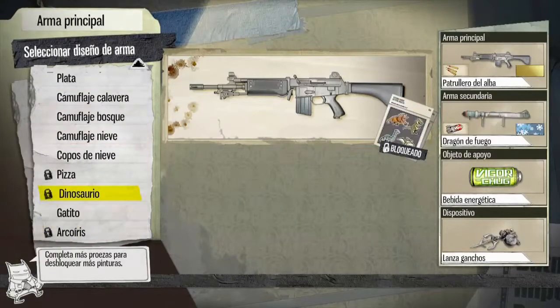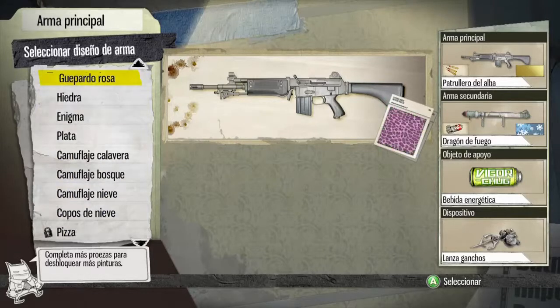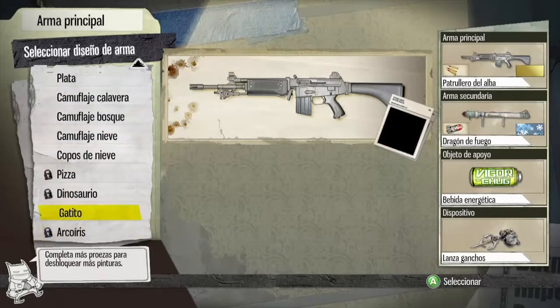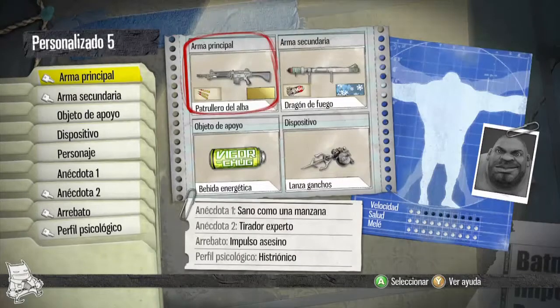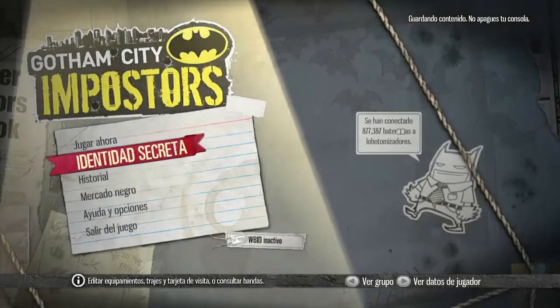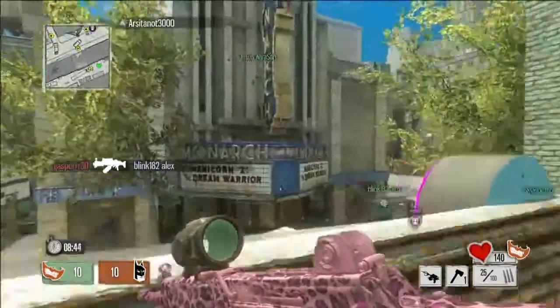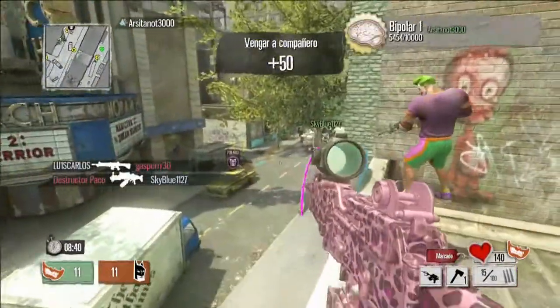Aparte del camuflaje dorado — porque no es oro, es dorado — te dan el camuflaje de plata. Y bueno, esos cuatro camuflajes que vieron que no tengo, no importa que no los tengan ustedes para sacarse el arma en oro, porque esos te los van dando por medio de otros desafíos que ahorita no vamos a hablar de ellos para no confundirlos.